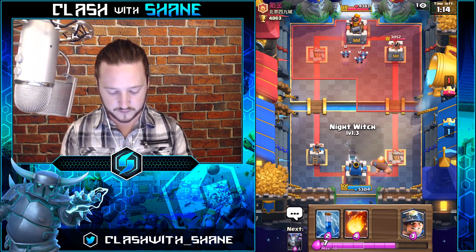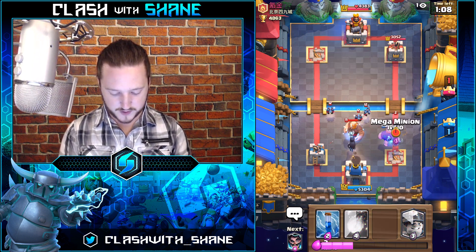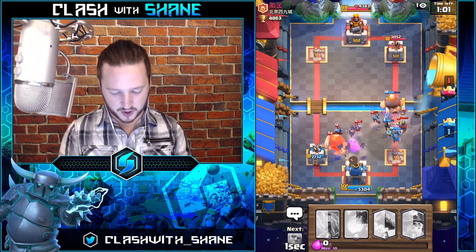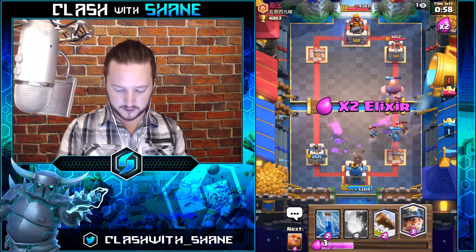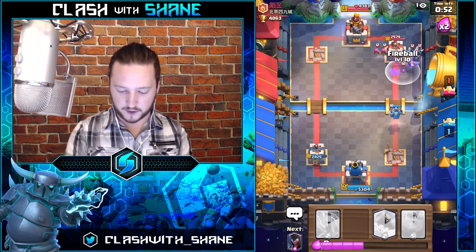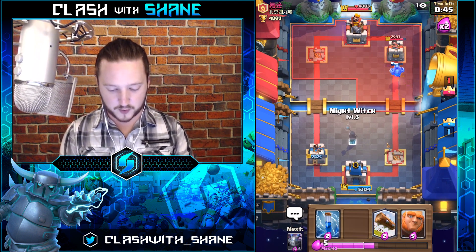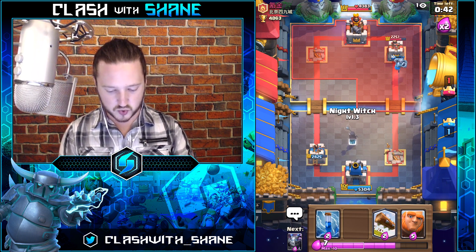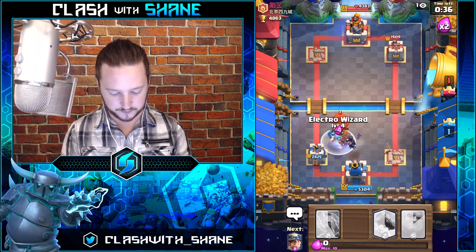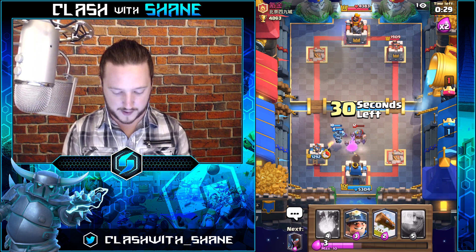If you keep spending all your elixir on defense with no counter push afterwards, it's basically a stalemate. Giant Balloon on the left — let's go Giant Night Witch here. Mega Minion here, Electro Wizard for the Balloon — maybe I could have waited a couple seconds for the Electro Wizard to kill the Bats too. Get the Miner in there for some chip damage to that tower. He's got another Balloon ready — yes, he does! Mega Minion and Electro Wizard. Zap. One Balloon hit on our tower — I'm okay with that.